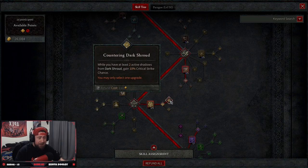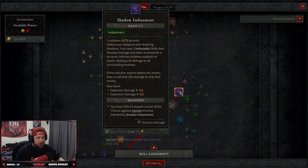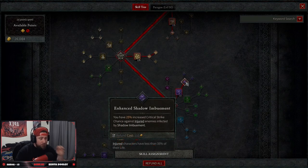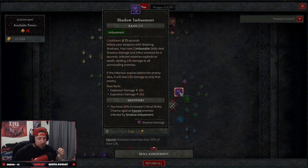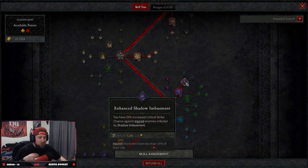Next in our suffrage skills we want Dark Shroud, Enhanced Dark Shroud, and then Countering Dark Shroud because when we have at least two shadows we gain critical strike chance by 10% — this is big. Then we go down to Shadow Imbuement, all five points. We only take Enhanced Shadow Imbuement to get 25% increased critical strike chance against injured enemies affected. We want to maximize the exposure damage so that as we're killing a big mob of creatures we get increased critical strike chance, blow everything up, and then deal single target damage.